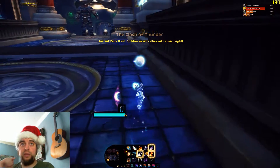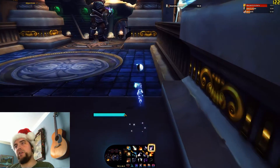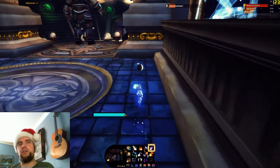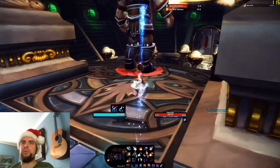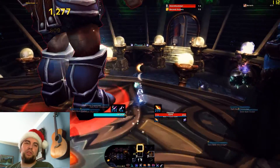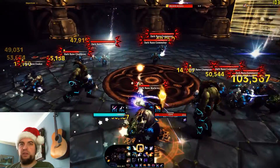Thorim is next. Go in there and you just have to get to him fast enough. Kill the things in the arena, pull the lever, run down the hallway, and just kill him inside. You've got to get to him within about three minutes, and then burn him down. It's really, really easy, and that's hard mode.